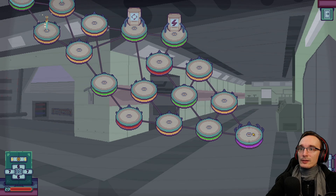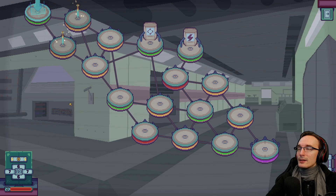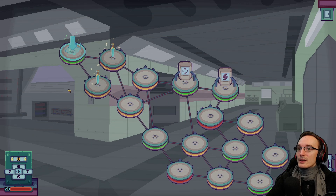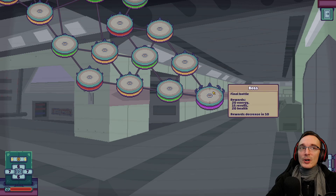Is this the boss node? Yeah — Final battle. Rewards: 20 energy, 15 re-rolls, 20 health. Rewards decrease in 10. Okay so one, two, three, four, five, six, seven, eight — I guess I can theoretically go back and forth. I guess we'll find out. So this is the boss node here, and I guess we start our first battle.